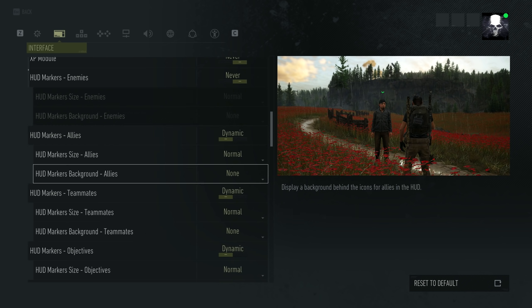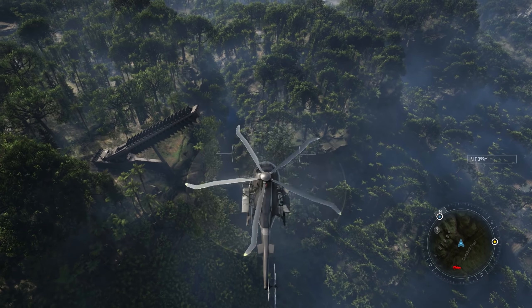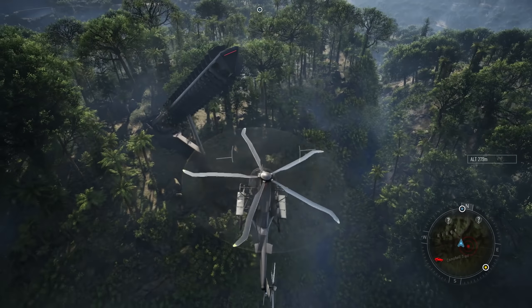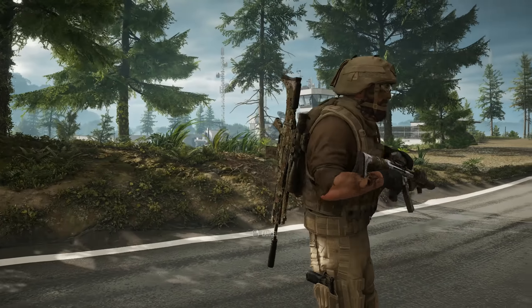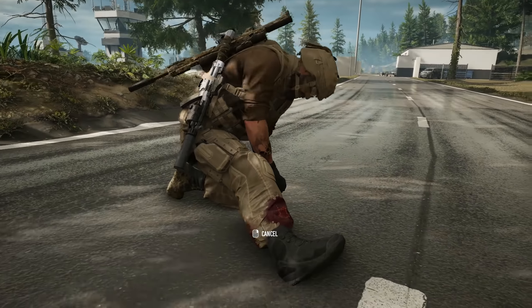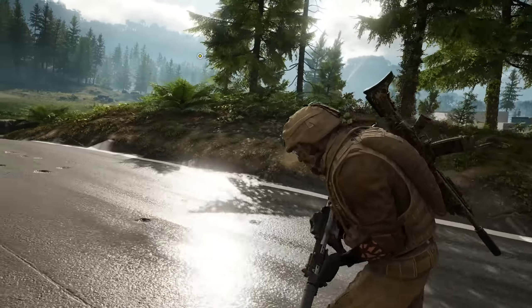Auroa seems to have been developed around the concept that the geography itself is all you need for navigation. You've got easily identifiable mountainous horizons and unique layouts of biomes — you should always be able to position yourself using those, especially if you have binoculars and drones. All of this makes you small and the land large, and I love that, because you are a small force.